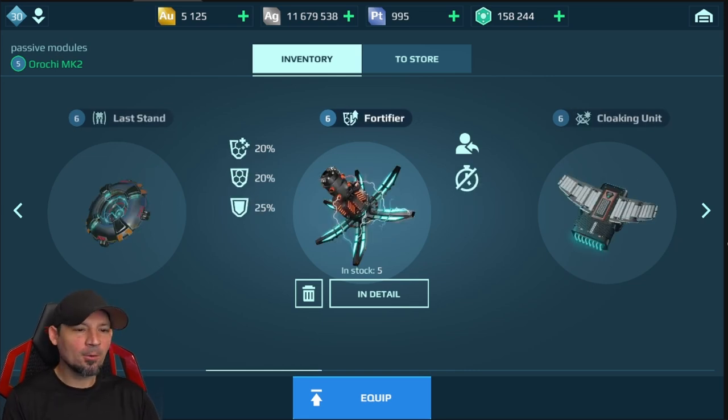Next we have the fortifier. If you're running a robot with an energy shield or a physical shield, these things are amazing. They give you 20% more energy shield hit points, 20% faster regeneration on your energy shield, and up to 25% more hit points on physical shields. They don't work with purple or reflector shields, but they do work with yellow shields, blue shields, and physical shields like on your Shell and Revenant.